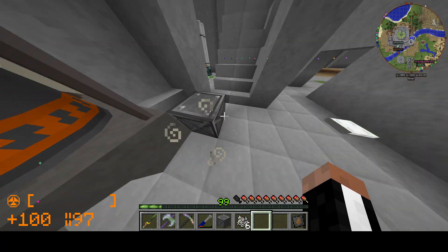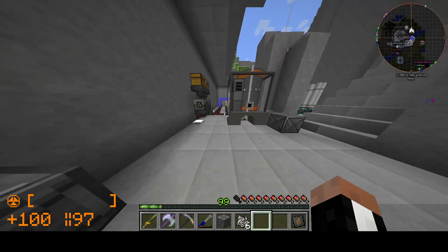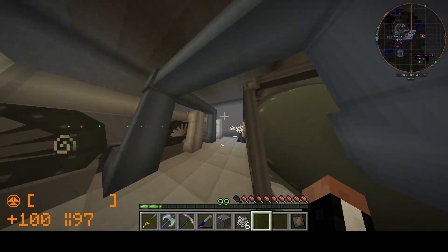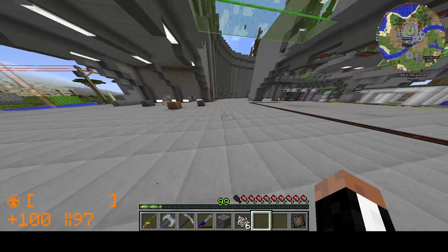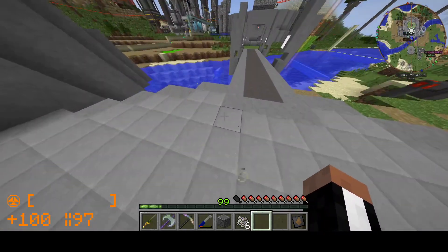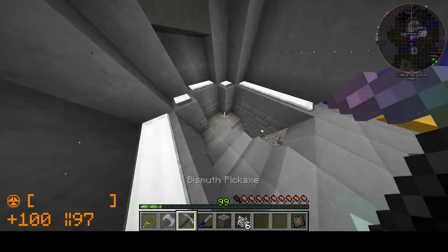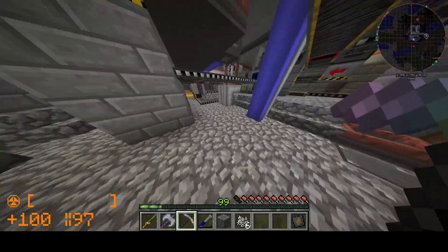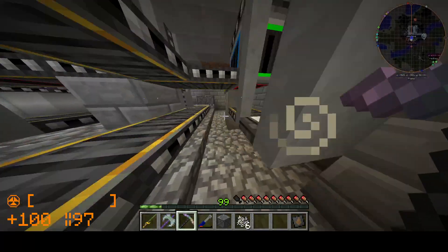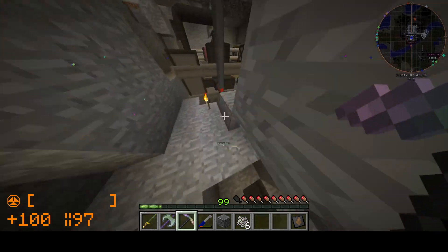Hi, how's it going? Welcome back to HBM Mod. Last episode, we worked on the watch reactor, and today we're going to be working on something else, which is probably either the Cyclotron or Steel Factory. The Steel Factory allows us to build the particle accelerator much more efficiently, since we are building such a large accelerator, or at least that's the plan.